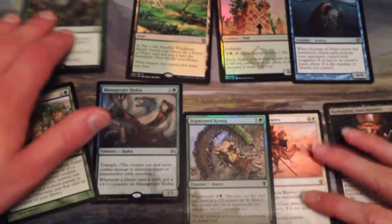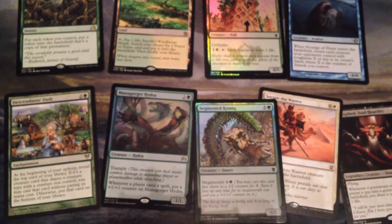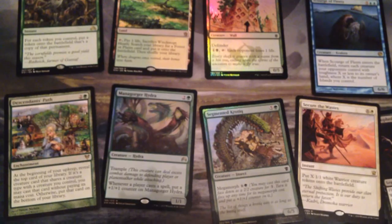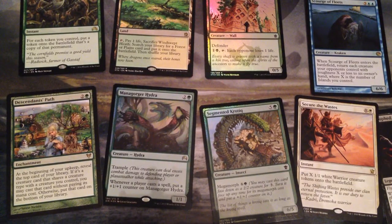Do you notice all the green that we have? We have a lot of green — even your land is a green land. It's only got like three cards that aren't even green. No red in sight. Thank you for watching everybody, I hope you enjoyed the video, and we will see you next time. Good night.